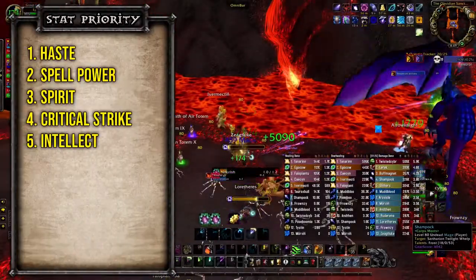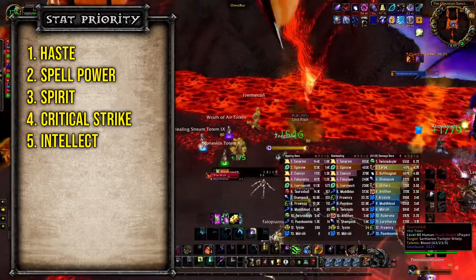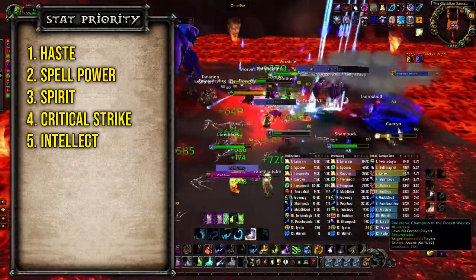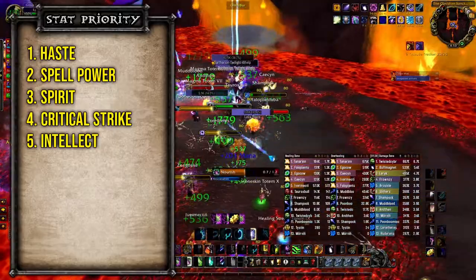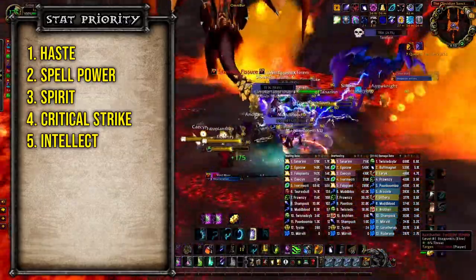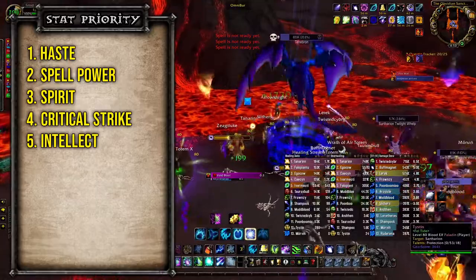Looking at the stat priority for Resto Druids, the priority list will be as follows. You'll want to stack as much haste as you can to reduce the cast time of your spells and of course reduce your Global Cooldown. We want to bring our GCD down to be able to apply Rejuvenation to targets faster and more frequently. Next we move into Spell Power, which is self-explanatory — it'll increase the power of your heals.